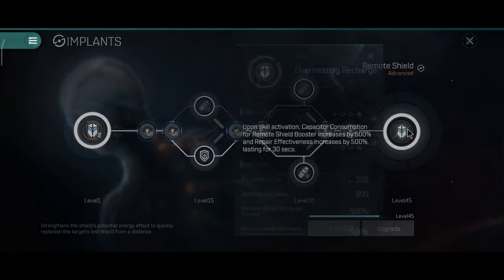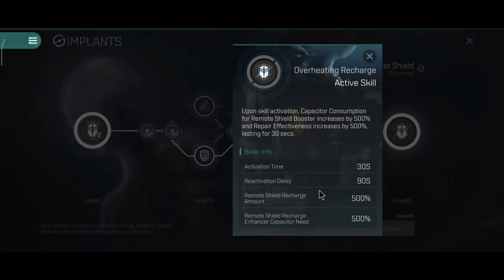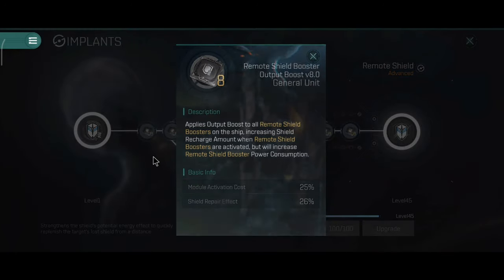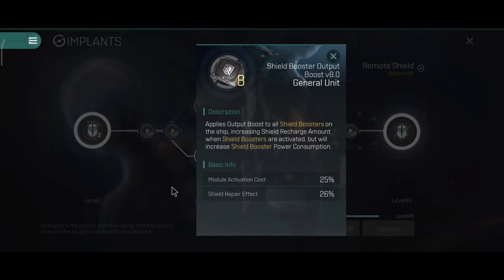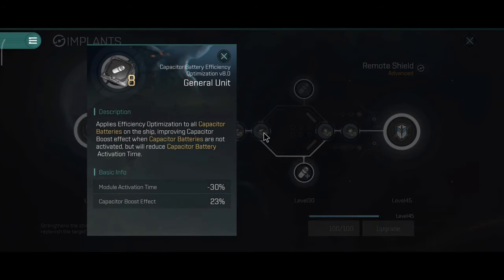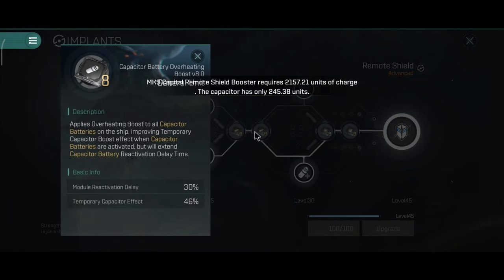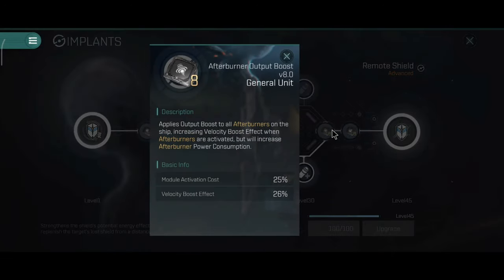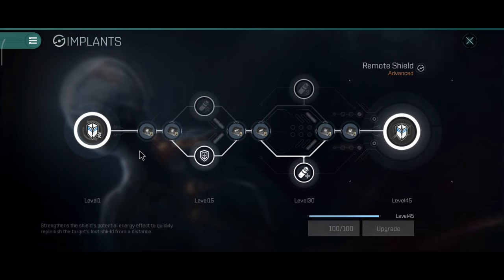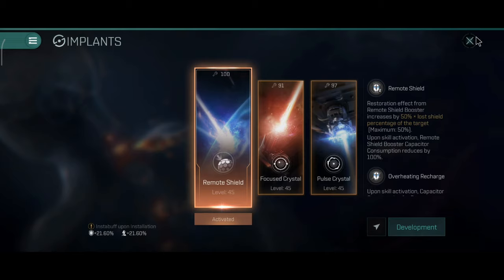The last level 45 bonus increases energy usage by 500% but also improves repair by 500%, so you can fully charge a Phoenix in roughly one cycle. For the general units I keep maximum repair amount and maximum capacity performance, although I need to replace one of these units since they cancel each other out, so I get the maximum effect on the capacitor batteries to improve the capacitor run time on this ship.